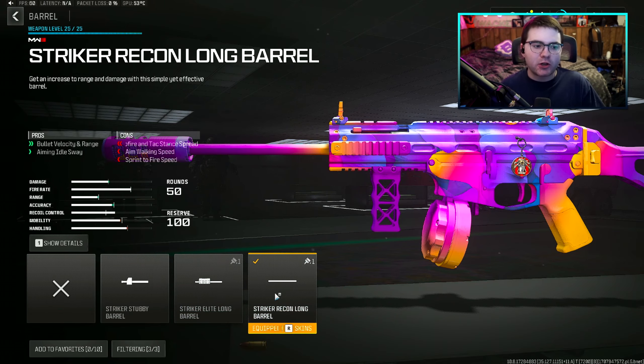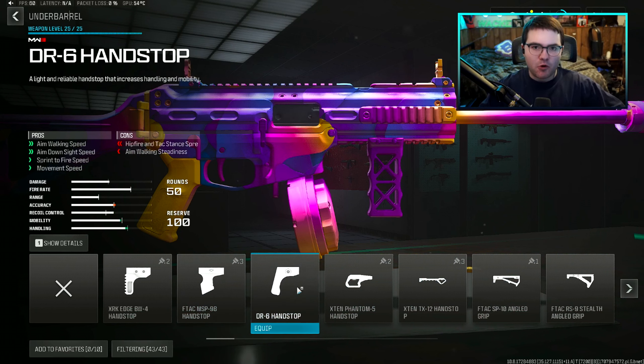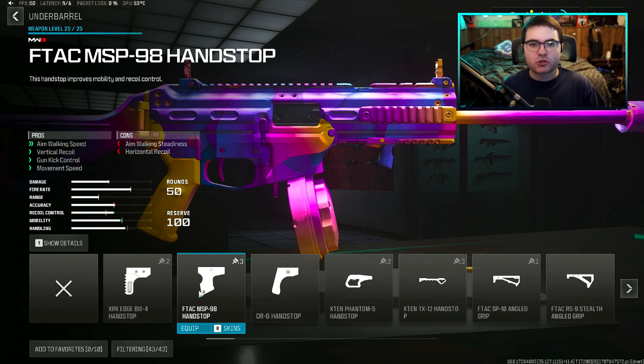To help further increase bullet velocity and range, we're going with the Striker Recon Long Barrel for bullet velocity, range, and aiming idle sway. For the underbarrel, to give us better recoil control, ADS time, and sprint-to-fire speed, I'm going with the SL Skeletal Vertical Grip. If you want more movement on smaller to medium range maps, you can go with the DR6 Handstop, though you will lose a little recoil control.